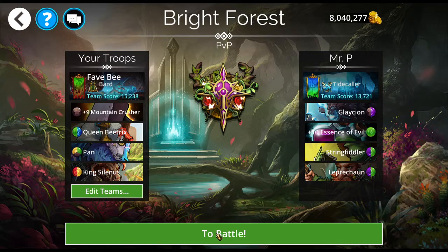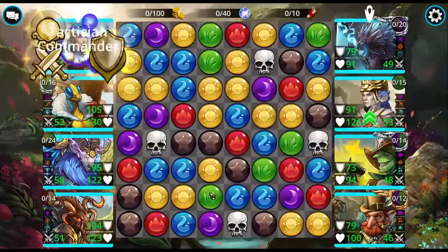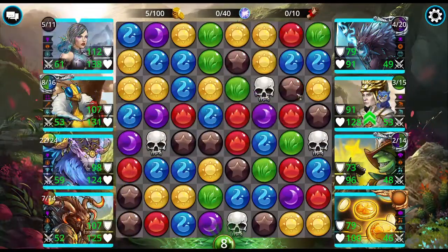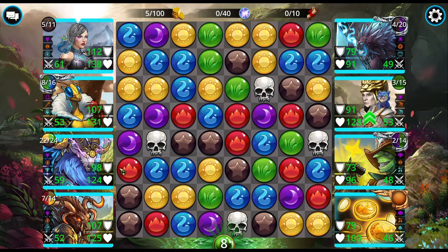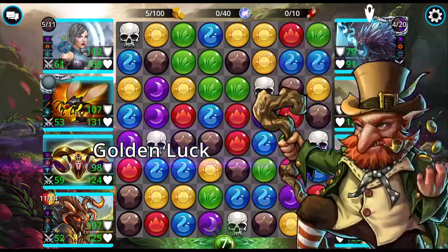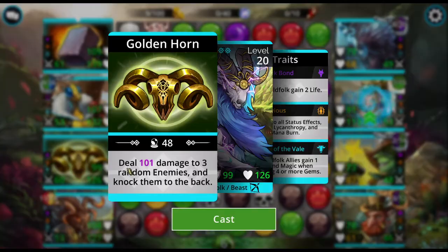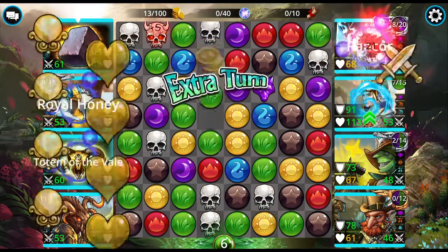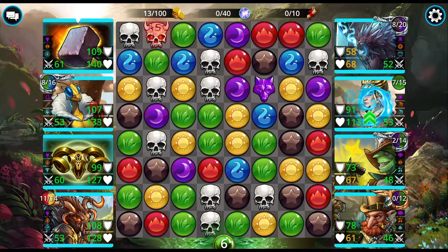Let's get started. I don't like this opposing team at all, so we may lose, but hopefully I'll be able to show you how well this can work. I will post the team codes in the description box below for both of the teams I'll be using. We don't want Glaceon at the front here — reduce damage from skulls by 65%. I'm going to match yellow and use Pan right off the bat. We're up to 101 damage just from that one cast. One more match four — we're up to 103 damage. With Queen Beatrix, we're up to 114 damage. I love this team because it's awesome.